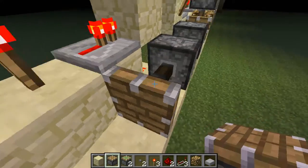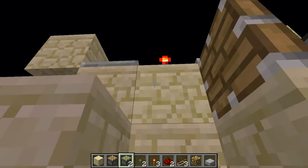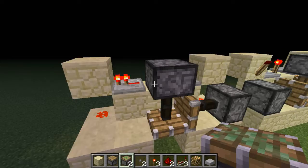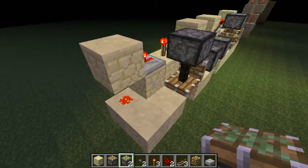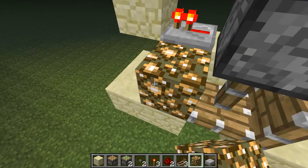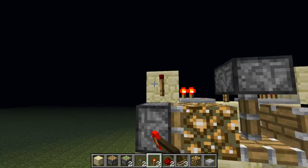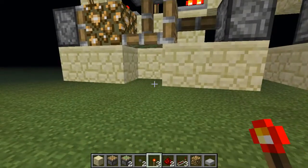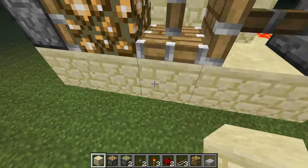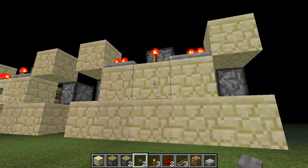Then you do a block, regular piston there, break this block, like you click on the side of the torch, and then here you put glowstone, and then you put your piston facing inwards, then you put your torches here, and then you fill in with whatever your ceiling block is, and then your input would be this block.